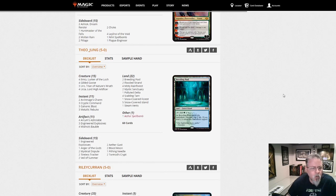Theo Jung with Urza — this is the Cryptic Lock, Mystic Sanctuary Cryptic deck. Rosa, or Urza. Ro and Urza.